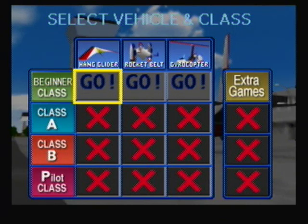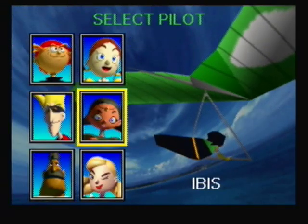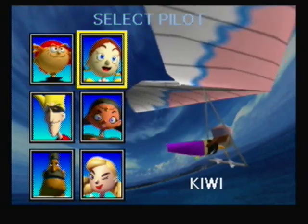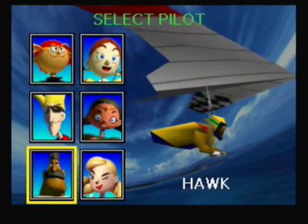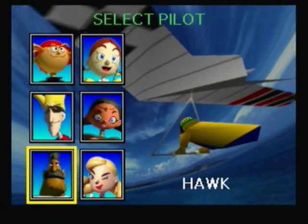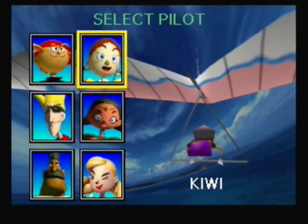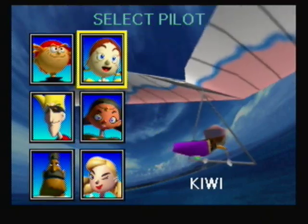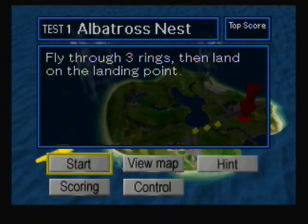What I'm going to be doing in this playthrough is going for an all-gold-medal run, which means you have to get 90% of the points in all the missions in each class. When you select a mission, you choose your character. There are some hidden differentials between them, but there are lighter, middleweight, and heavy characters. Lightweight characters have more maneuverability but get thrown around in the air. Heavy characters are more solid and can go faster, but it's harder to turn with them. All the characters are named after birds. I'm going to start with Lark because he's the main character and I prefer lightweight characters for the Hang Glider missions.